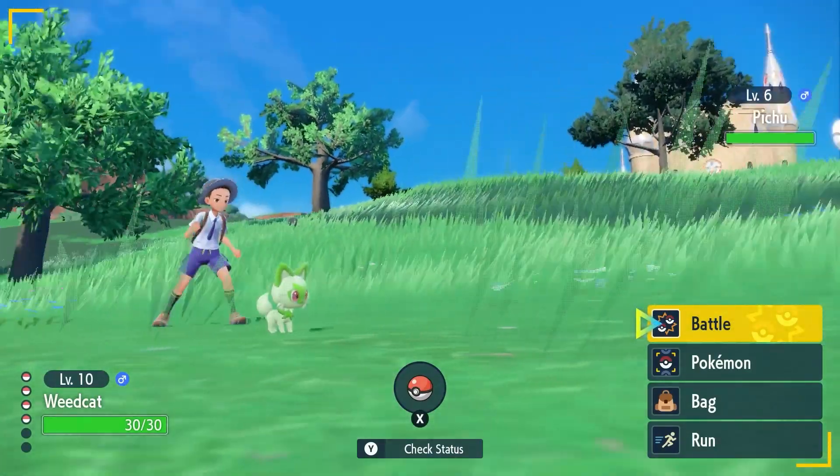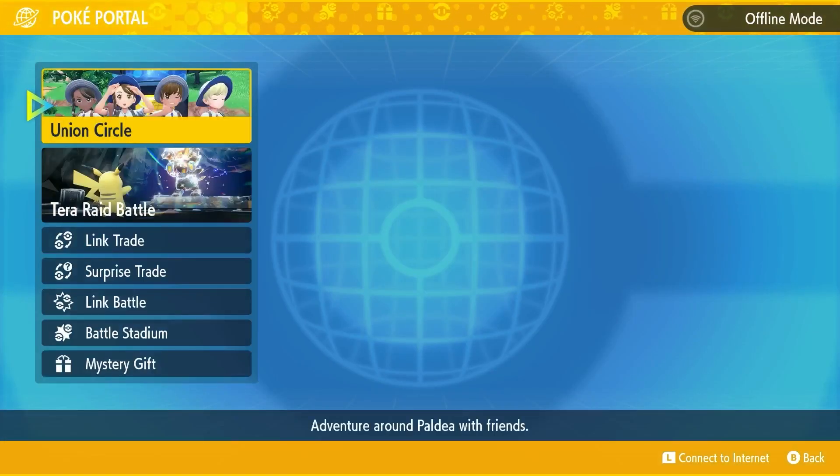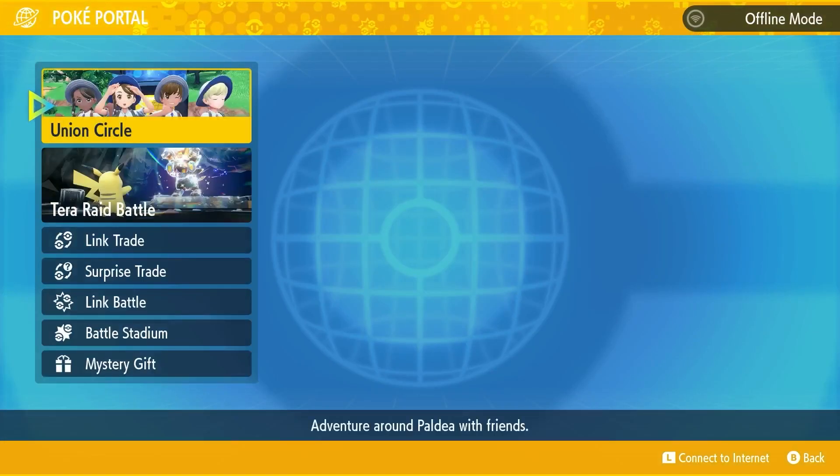If you have done this, here's how you get the Pikachu. First, open up the main menu and go to the Poké Portal. Once you're in the Poké Portal, you'll be greeted with a bunch of options. You want to select the last one, which is the Mystery Gift option.